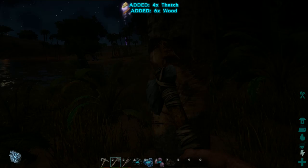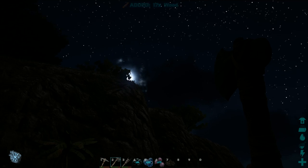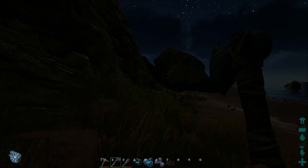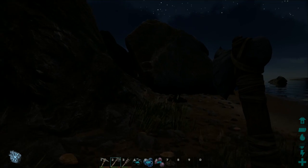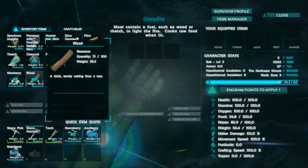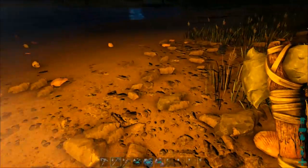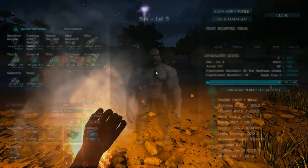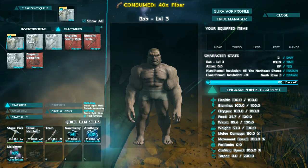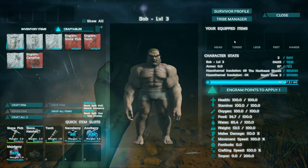I've got a bunch of fiber and I think we're ready to make our first bit of armor. It's almost daytime — the horizon is getting lighter. It says we're cold so let's set up the fire again since our fuel burned out. We'll put a few pieces of wood in there. We got two pieces of charcoal from this — not sure what we can do with that yet. Back into the menu, we're going to craft a shirt so we actually have something to wear. It should provide a little armor, or maybe just stop us getting cold.